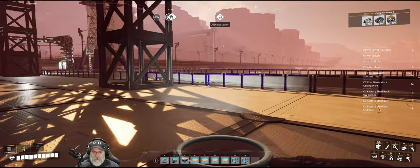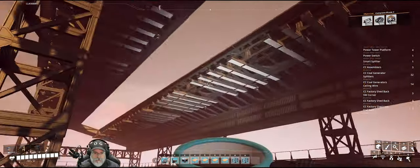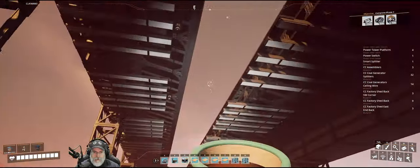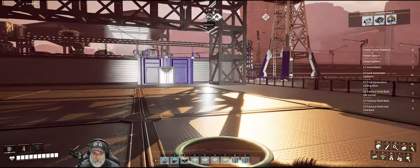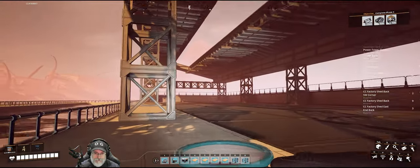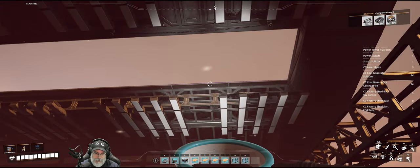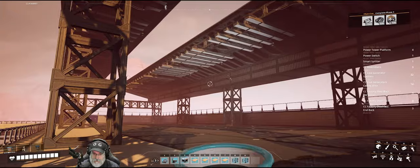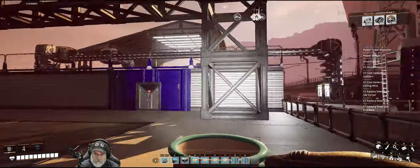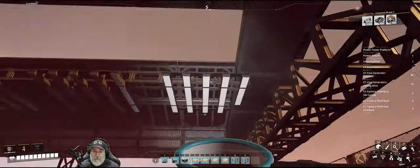I'm not going to hook up the lights until the new power is actually up and running, so we'll do all that stuff later. Obviously I left this opening in the roof for the smokestacks of the generators. I've debated whether or not I wanted to just have them clip through the roof, because in a real world situation it would be basically like a chimney going up through a roof with the flashing and the seal around it. But for now, we're just going to leave this open.